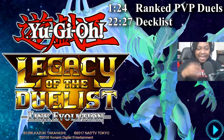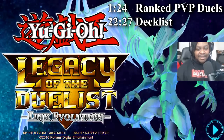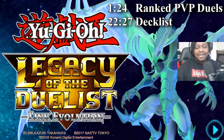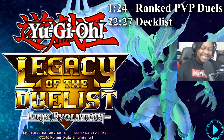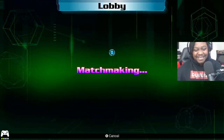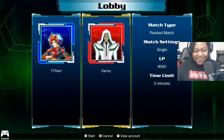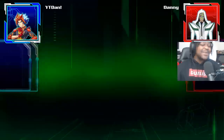Later on in this video at some point there's going to be a list of the cards in the deck and how you can obtain them and where you can find them. You can use the timestamp for that, but in the meantime we're gonna get into ranked PvP to play some Yu-Gi-Oh Legacy of the Duelist. This is my first ranked PvP match — let's go. We're using the Glad Beast lockdown. Let's hit up a ranked match. The first duelist I ever duel is named Danny.